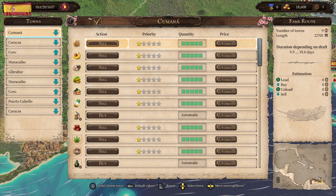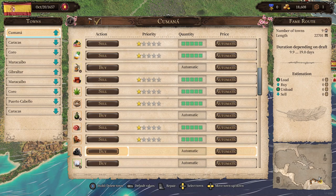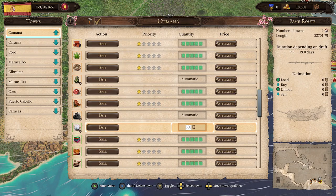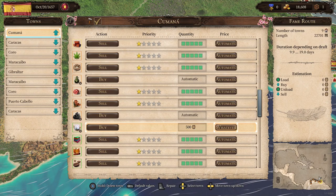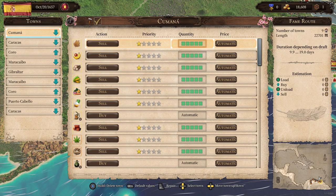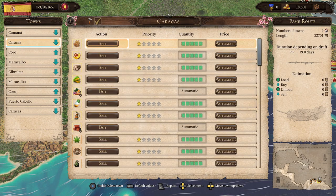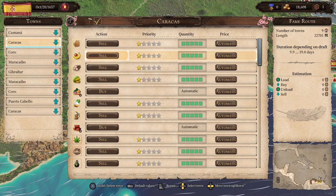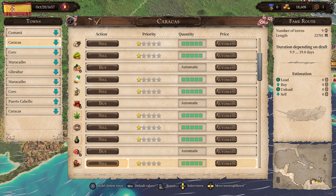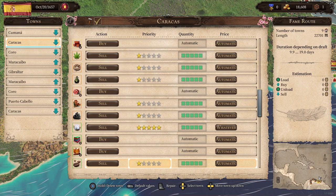Here we are. We're going to set up Cumana: I'm going to buy automatically and let it go, except for cotton — I'm going to toggle that one manually. The price won't be automatic; it'll be at a max of 60. We're trying to make some money on it. Caracas is the hometown, so you want to go to each item, set it to sell at highest priority, and sell at whatever price — don't care what it is, just selling.